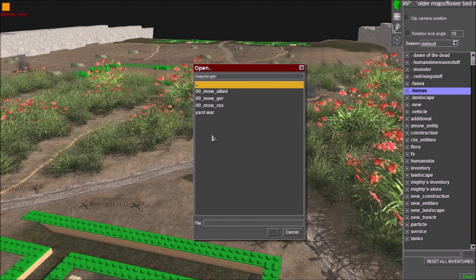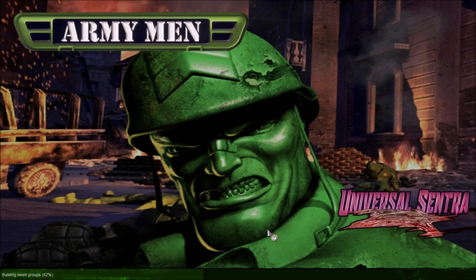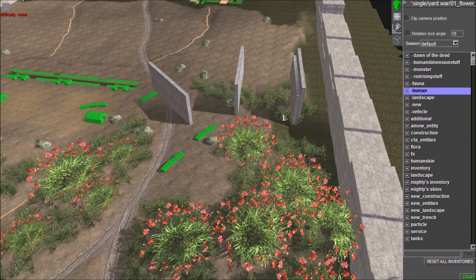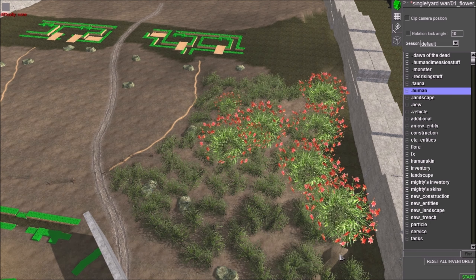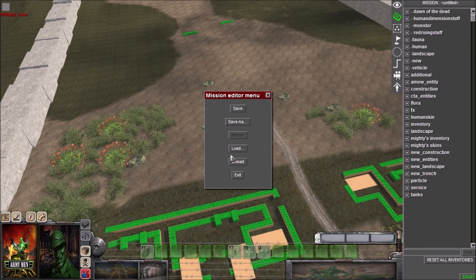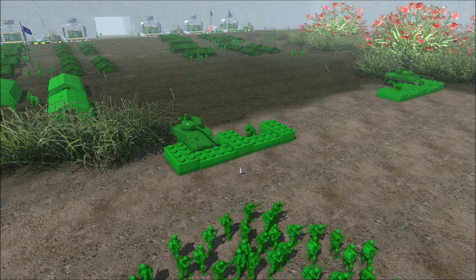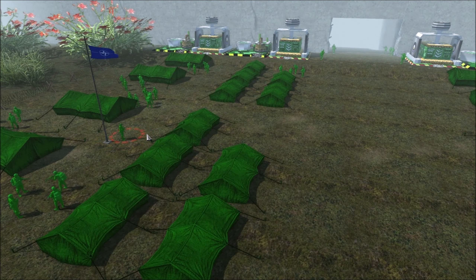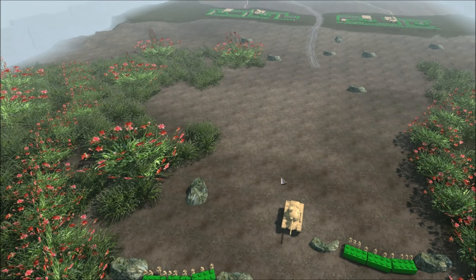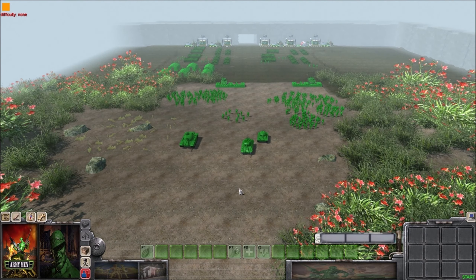Actually, let's test out the single player. I see Yard Work and Flower Beds — is there an actual mission? Let me delete these extra entries because I'm almost positive they're not supposed to be there. Let's save that and try — oh, you do have a mission! I'm guessing we're playing as the greens at some point. This looks actually pretty cool — it looks like we're going to be attacking the tans and pushing our way up the hill.